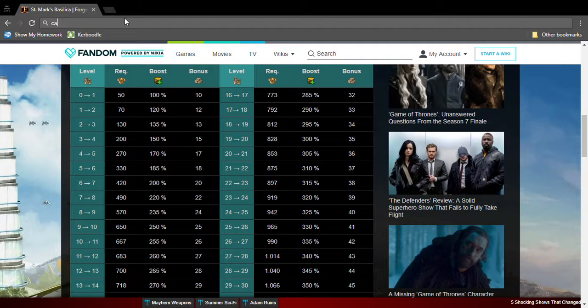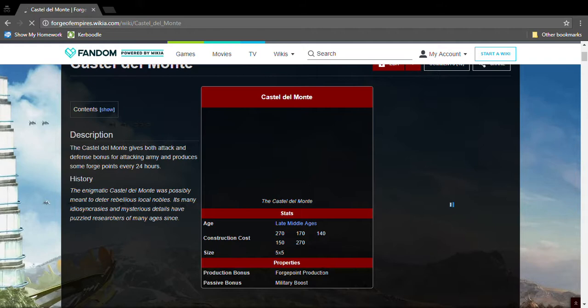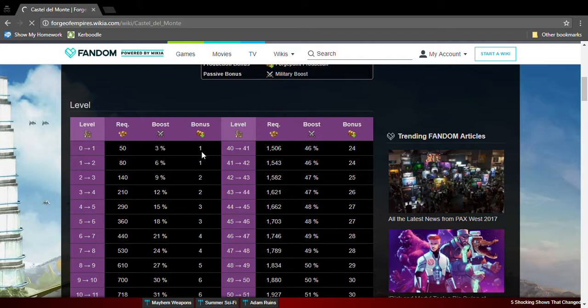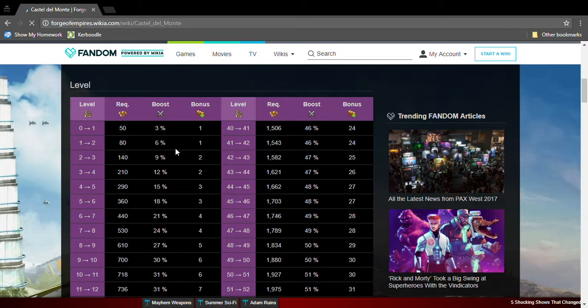Next we're going to Castle Del Monte. It needs Later Middle Ages goods, which is not so bad. It produces military bonus and Forge Points. It's like the Hagia Sophia but a lot smaller — it needs a five by five. Military bonus and Forge Points at the same time — please have this great building.